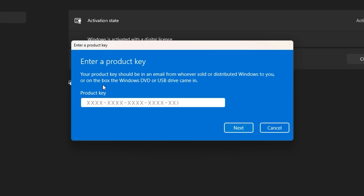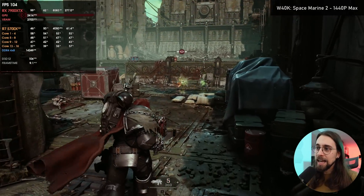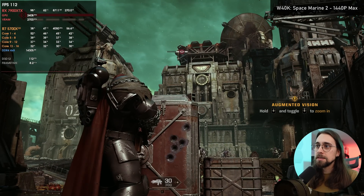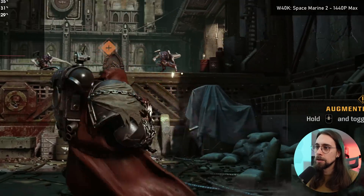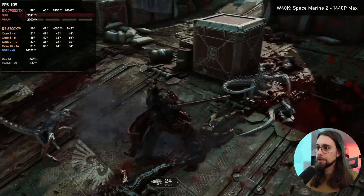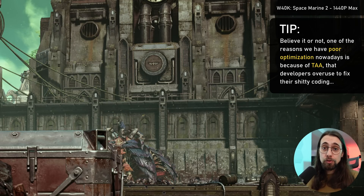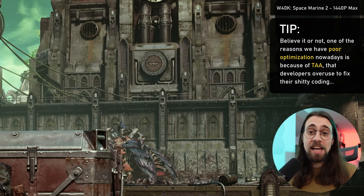We're getting around 105 fps at 1440p native with TAA. You can see we now have TAA, FSR, and DLSS available. Looking at the buildings in the background, we have lots of shimmering — and be aware we're running TAA at native resolution — so we still have lots of shimmering, meaning TAA implementation here really is not great.